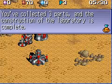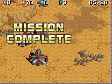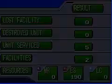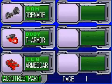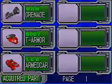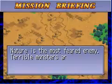You've collected three parts and the construction of the laboratory is complete — mission completed! Now we have a results table: the lost facilities, units serviced, and destroyed units. We also have the material resources: energy sand and laser crystal. Our acquired parts include the Armed Car, the T-Armor, and the grenade. We also have new units: the Abyss One and the Abyss Two.